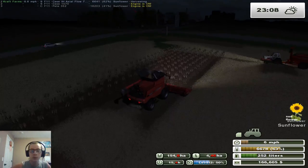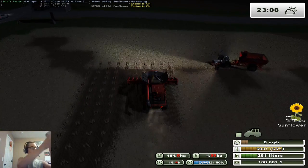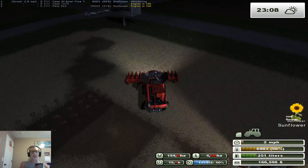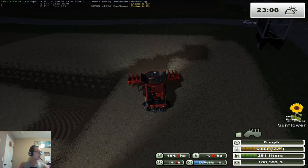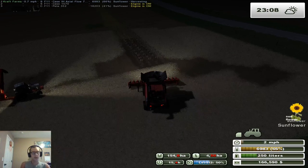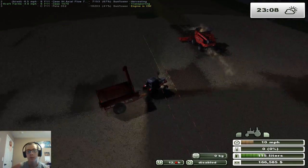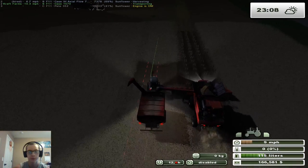We'll finish the sunflowers in this video, move everything over to the sorghum, and then start the sorghum in the next video. I'm gonna start adding stuff up to see how much we need for everything, and how much we need for the things that are a necessity. Like, the combine and the mowers we can do without, but it'd be nice to have them. The cultivator and corn planter though — those are a necessity, especially if we want to pick up more acreage. Those are very much a necessity.